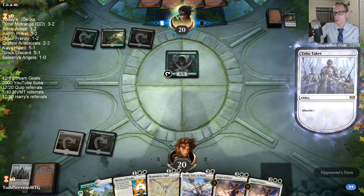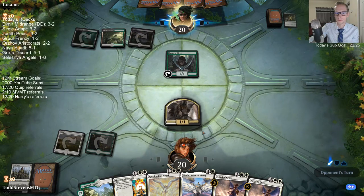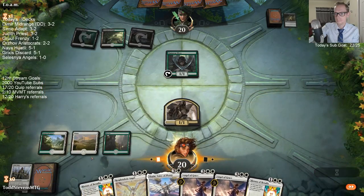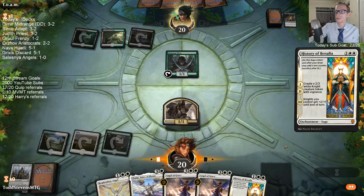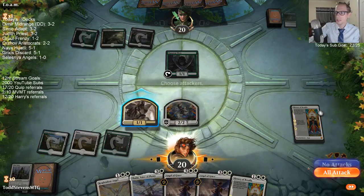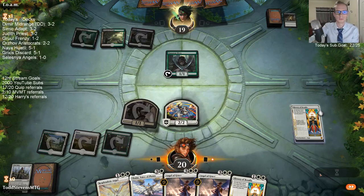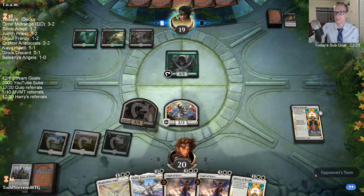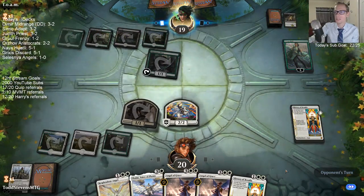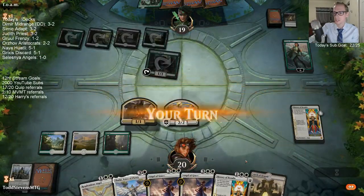People really want to kill our Tithe Takers for some reason. We do need more lands. It's double green for Shalai's ability, true. Must kill the Taker — it is two damage. The wild wasn't meant — you can't stop nature. That is the worst card for us to see. That card kills angels really well and it's very sad. I don't like how well that card kills angels.